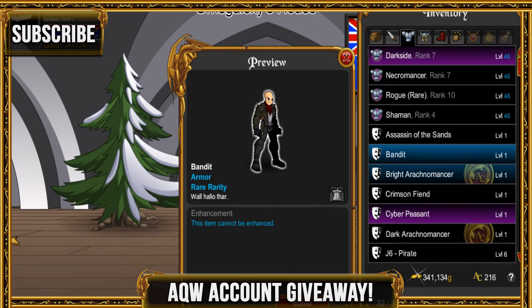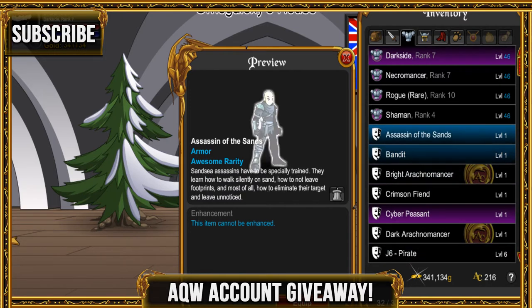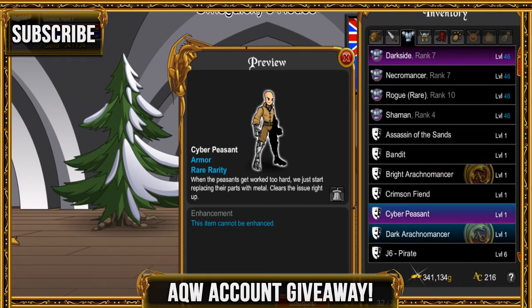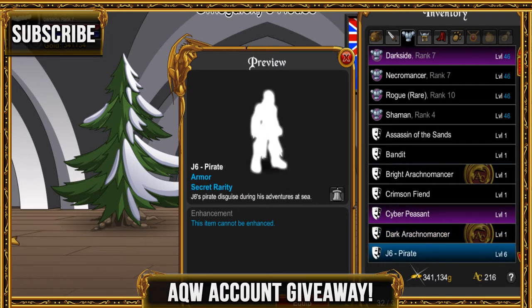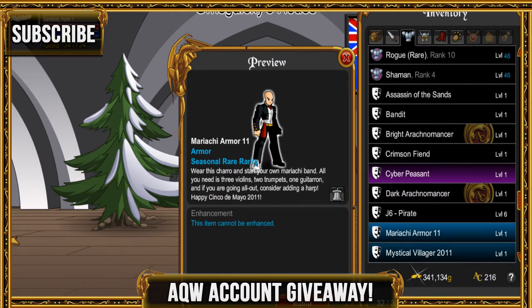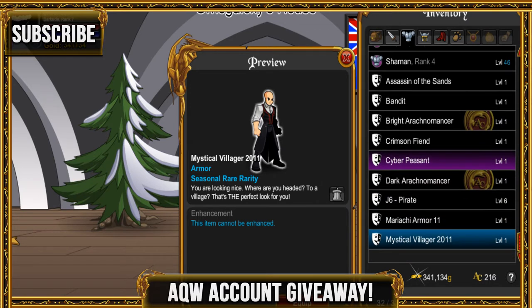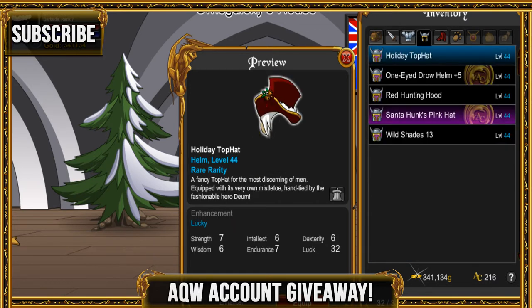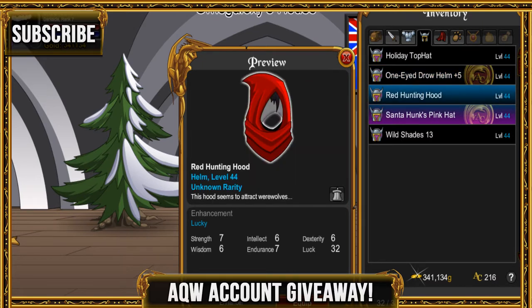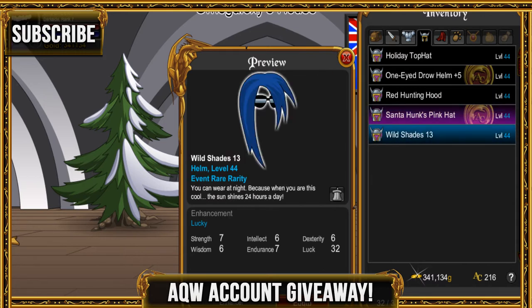He has the Ranger class, and some other classes, but they're not shown here because he only has 32 inventory spaces. He has the Bandit, Assassin of Sands, Bright Arachnomancer, Crimson, Cyber Peasant, Dark Arachnomancer, Class J6 Pirate, Mariachi Armor from 2011, Mystical Villager. He also has the Holly Top Hat, the One Eye Throw Helm, and the Red Hunting Hood.